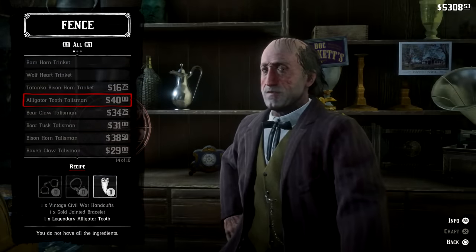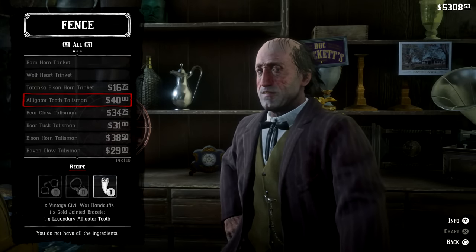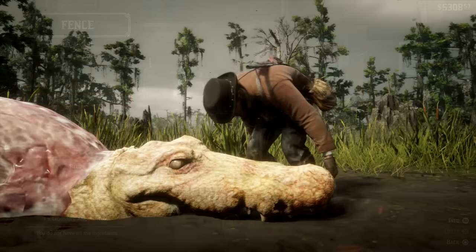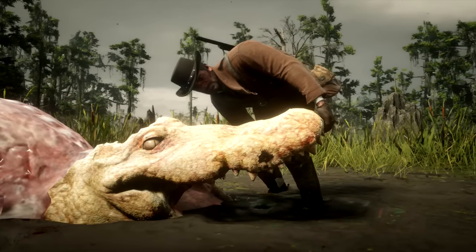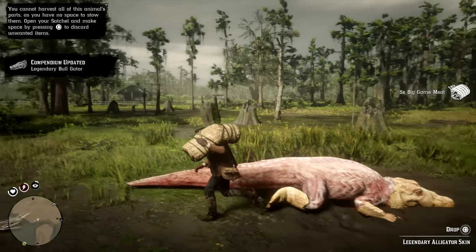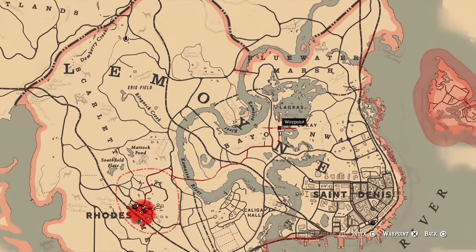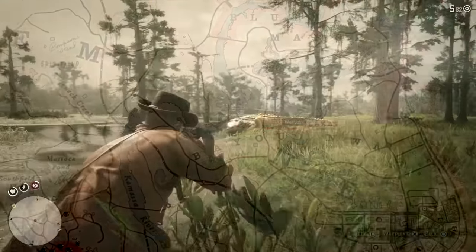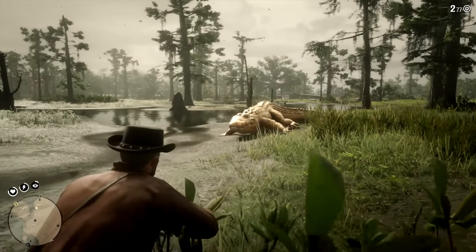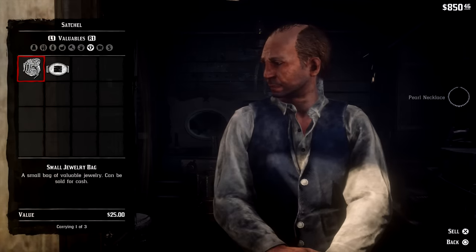The Alligator Tooth Talisman decreases the speed at which your Deadeye core drains by 10%. It requires a pair of vintage Civil War handcuffs, a gold jointed bracelet, and the legendary alligator tooth. You get the tooth by hunting the legendary alligator after entering Chapter 4 — it's not available before then. You can find it on the northern side of Saint-Denis near La Grasse, and it's probably the toughest legendary creature to kill, so bring a good shotgun or powerful rifle. The gold bracelet can be found by looting bodies or inside random houses, so make sure to loot everything and hold onto it.